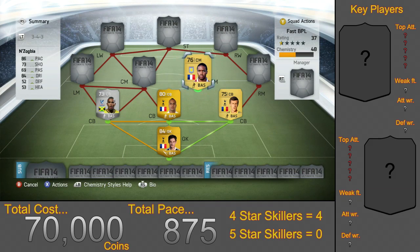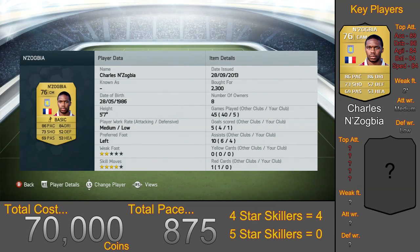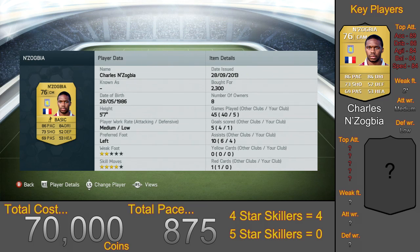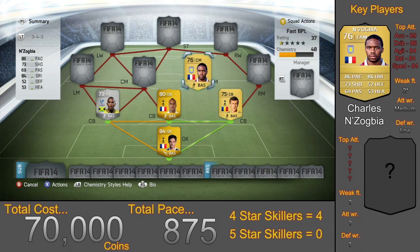Moving up to the centre mids, we have Nzogbia for 2,300 coins. He usually plays in the CAM position so he costs a little more than usual. He has 86 pace as well as 4-star skill, which is very handy. Out of all the players on this team, I like using him the most — his stats make him feel very good on the ball, very balanced and very agile.